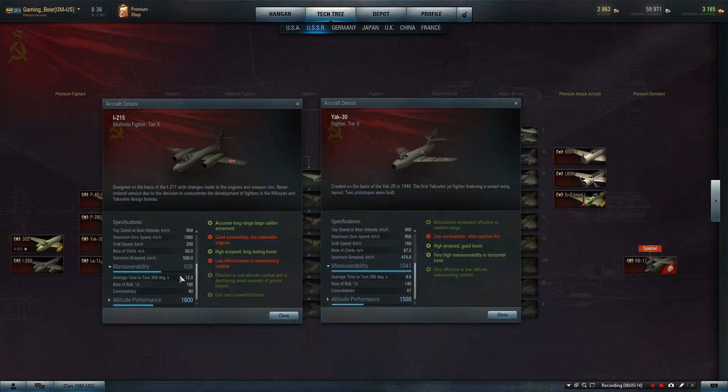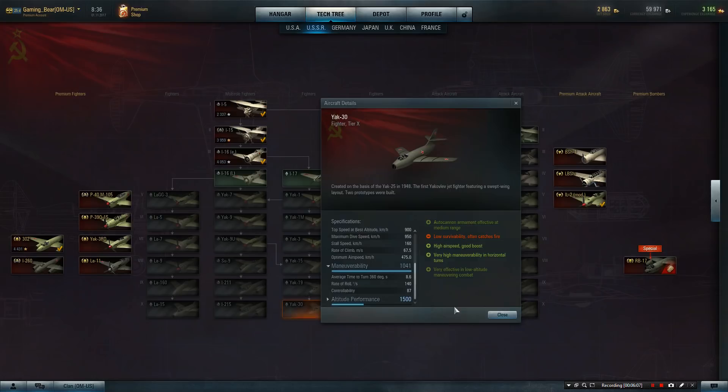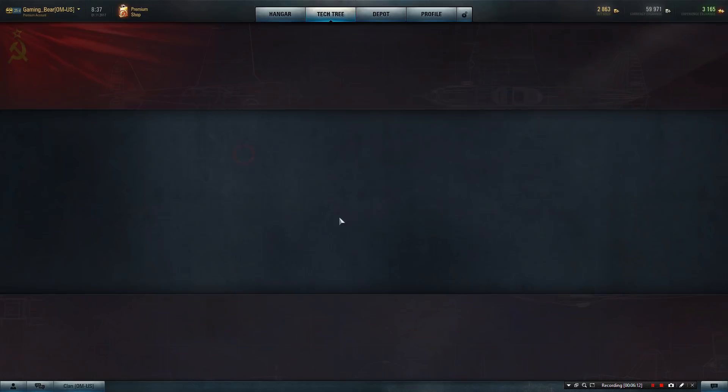Then we come to manoeuvrability. This will show the difference between the multi-role fighter side, which has got a 12.3 seconds to turn, compared to the Yak-30 which is only 8.6. But 12.3 is still better than some at tier 10, so you've got to bear that in mind. You can still do a little bit, but it's a multi-role as opposed to a true dogfighting plane, which is what you've got to think about before you choose your line. Roll degrees per second: only 100 for the I-215 but 140 for the Yak-30 — it's an incredibly good fighter. Controllability — how accurate the guns are — the I-215 accuracy of 80 versus the Yak-30 at 87, almost 10% better. That shows you what the two lines can do.